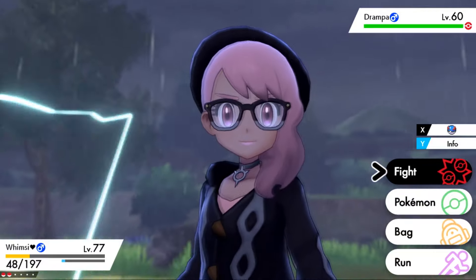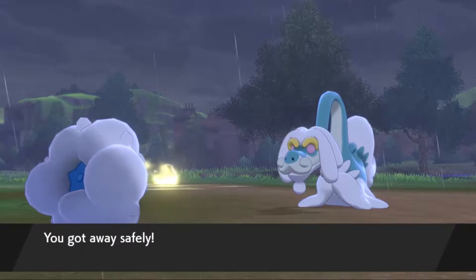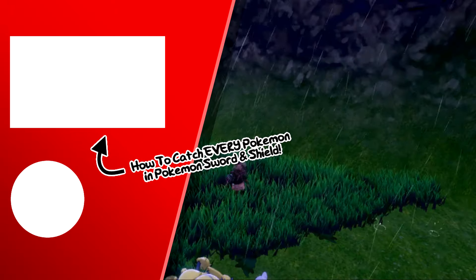Again, Drampa is also a shield exclusive — you can't do it in Sword. So that's it, that's the easiest way of finding the placid Pokémon Drampa in Pokémon Shield. I hope you enjoyed the video, and as always, Techno's out.